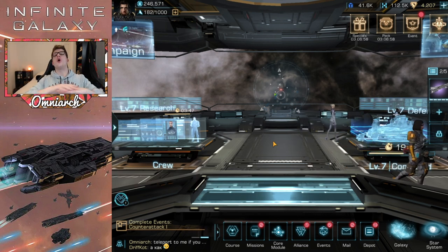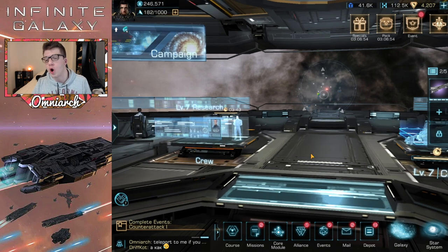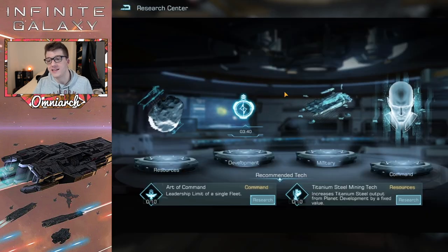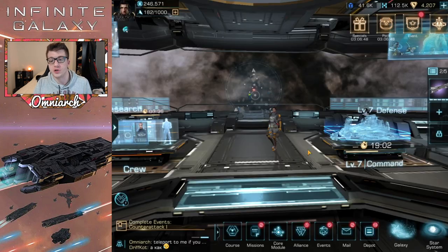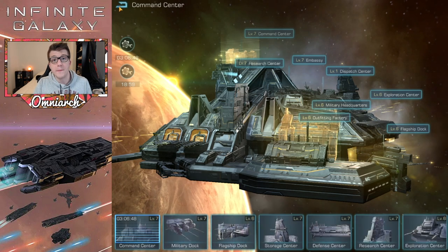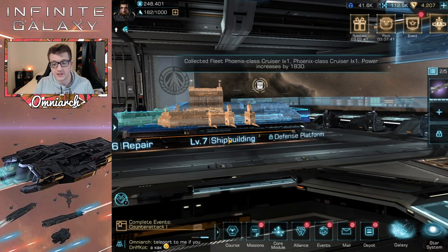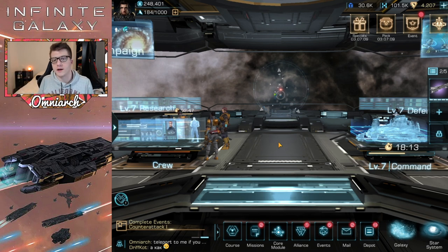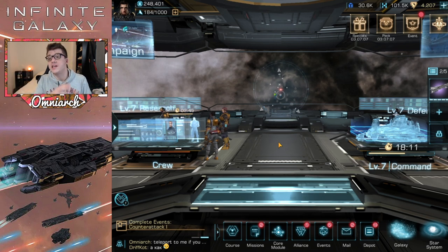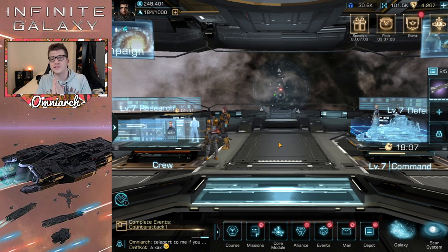Tip number one applies to every game in this genre: always have all of your queues busy. You always want to be performing research in the research center, always want your builders building or upgrading a structure, and always want the ship building queues full. The reason for this is simple — time is your biggest obstacle when it comes to getting power quickly, so using your time as efficiently as possible is always the best play.